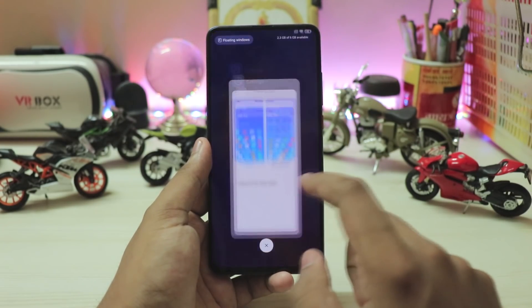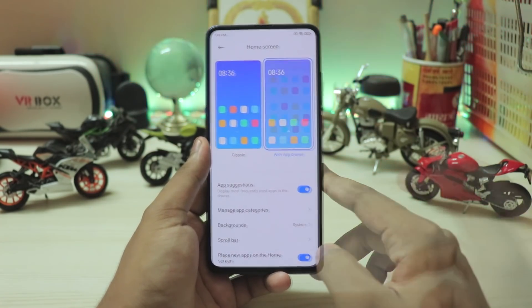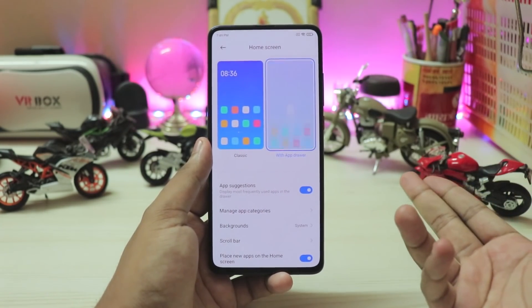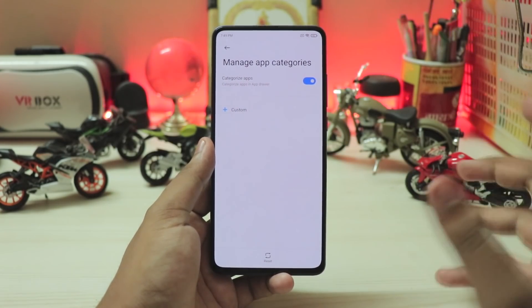Now if you just switch to the app drawer, it has a very fluid animation. So you just don't have to go through every single step for it — it's just right over here. You have managed app categories, just like a Poco launcher.